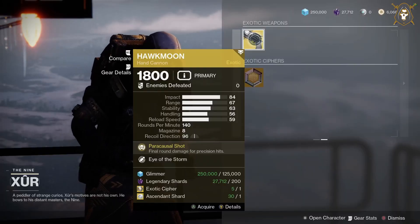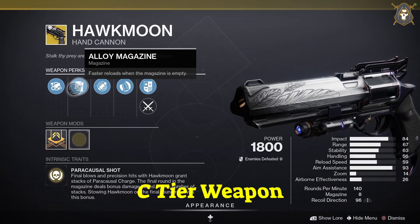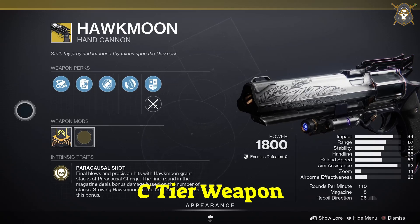He's got the Hawkmoon hand cannon. For this weapon you want to have Hammer-Forged Rifling in your first column, Alloy Mag in your second column — that's all it comes with for that column — Rangefinder for your third column, and Smooth Grip on your fourth column.